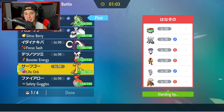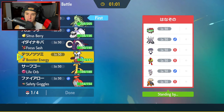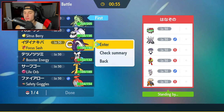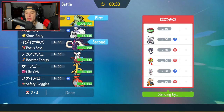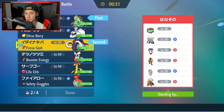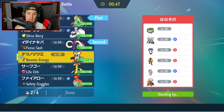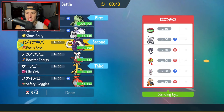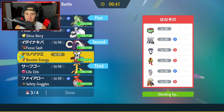Do I go in with Great Tusk? That would not be bad here — I can Terastallize T-Tar into Flying, pop EQ. If he goes into Follow Me with IndeeDee I can still rip with an EQ unless he Terastallizes, then it'll be a problem. I'm bringing Goldenglow in the back and then last but not least Iron Bundle — although if Trick Room is up and about it's definitely gonna be a problem.